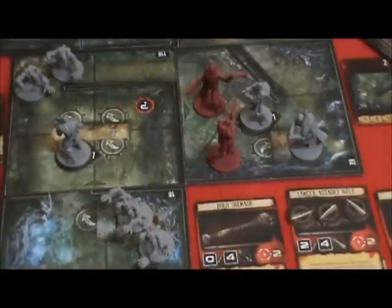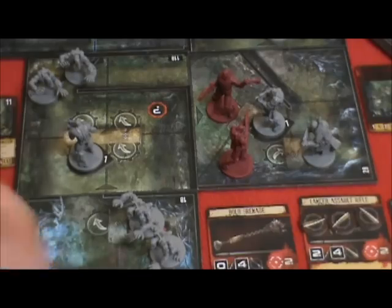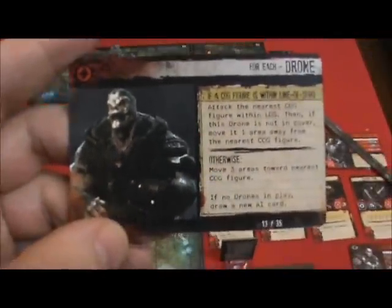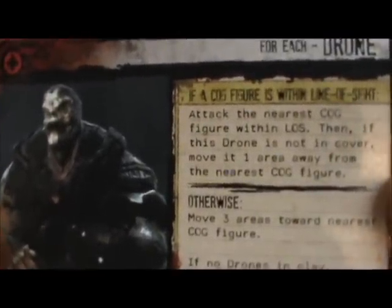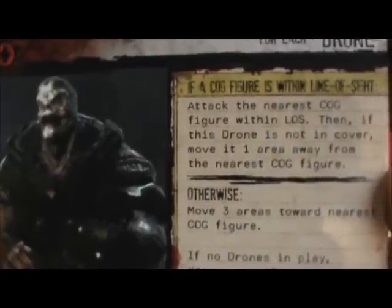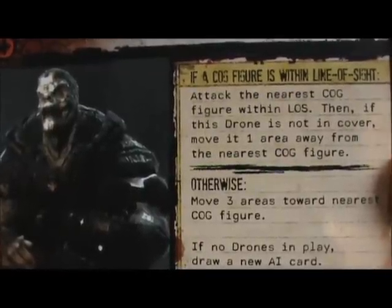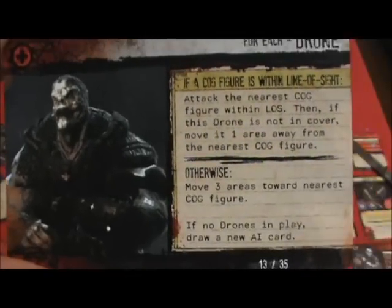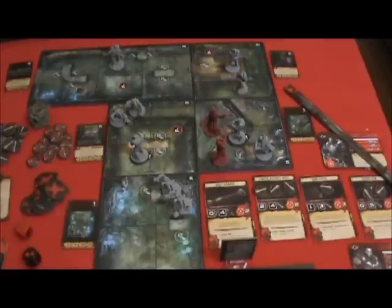That's going to end Cole's Cog Order step. It's now time to resolve the AI for the turn, and the drones will activate. For each drone, if a Cog figure is within line of sight, attack the nearest Cog figure. Then, if this drone is not in cover, move it one area away from the nearest Cog figure. The first one here is right there with Marcus, and he's going to attack.